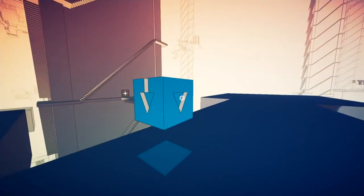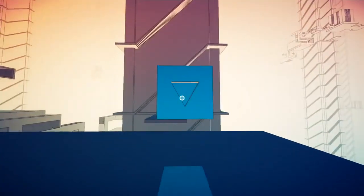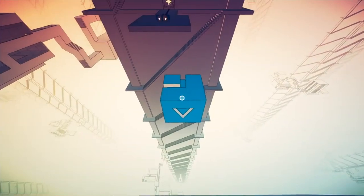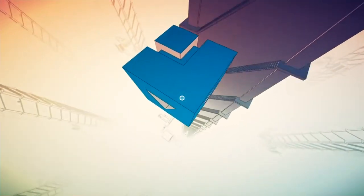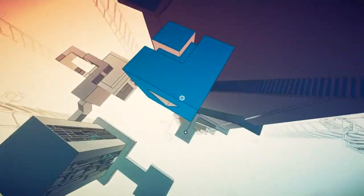Right afterwards, after having exited to a perplexing world of infinite contraptions, you are tasked with taking a cube across a gap — except the gap is a little too far to cross. You could try falling towards it; I mean, we just learned how to shift gravity. However, you can also step off the edge to your destination.